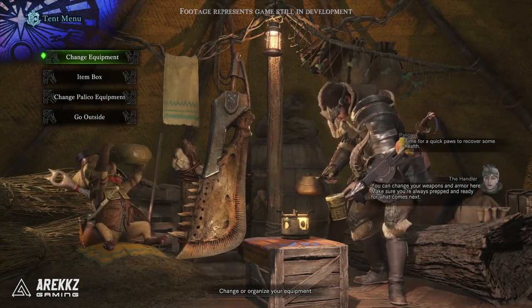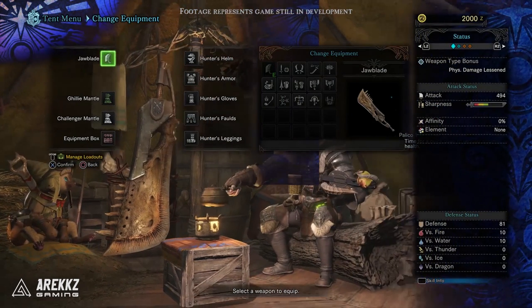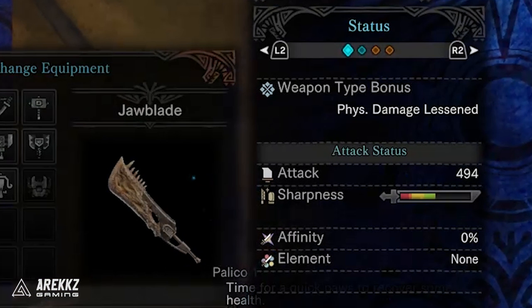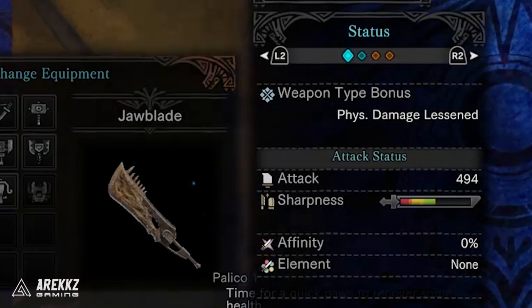If we rewind things a little bit to just before the armor was equipped, when they were scrolling through the menus, there are a few interesting things to highlight. Starting with the weapons — on the right, before you hover over any items, this is your character summary: your attack, sharpness, affinity, element, and your various defenses. There are also a few more pages which they don't scroll through, but going off previous Monster Hunter games, it's more than likely a more in-depth look at your armor pieces, armor skills, and all that. Interestingly, and new to the series, is this mention of a weapon type bonus.